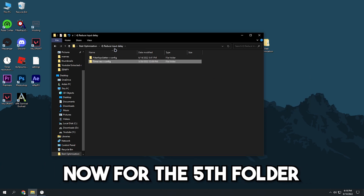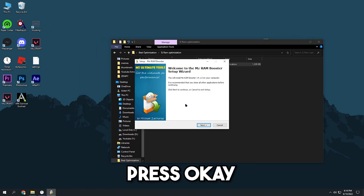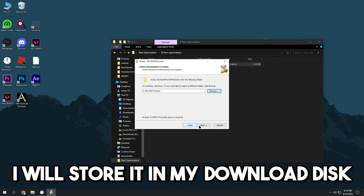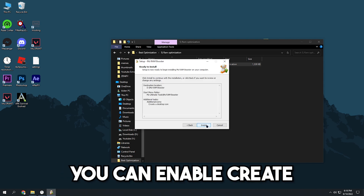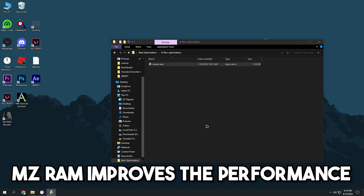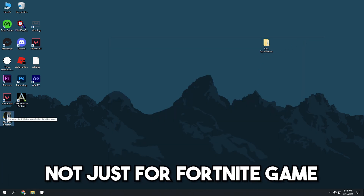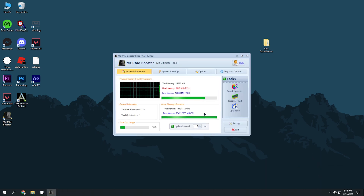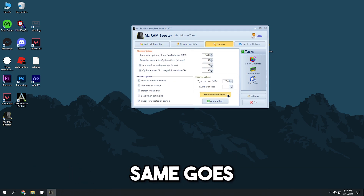The fifth folder is for RAM optimization. To install, open the installer, press ok, next, next again, then choose where you want to store the files — personally I'll store it in my downloads disk — then press next a few more times. You can enable 'create a desktop icon' if you want. MZ RAM improves the performance of your computer by auto recovering RAM and improving PC performance, not just for Fortnite. Open the application, head over to System Speed Up, press recommended values, then apply values. Do the same under options, then exit the program — it runs in the background.